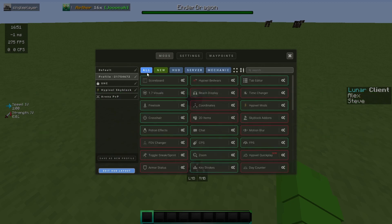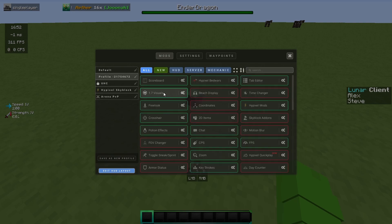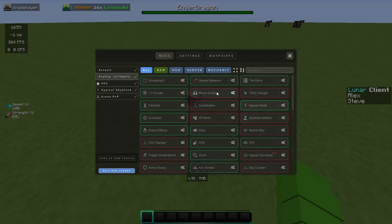Hypixel Bedwars mod is quite good for Bedwars players. There are some nice options that make the game look more interesting, like colored beds and hardcore hearts — when your bed is destroyed, your hearts turn to hardcore. I have 1.7 visuals on because they look better than the 1.8 ones. Just play around with these.